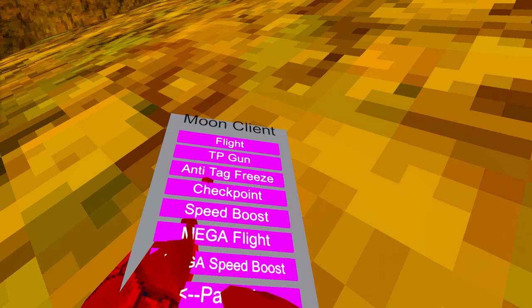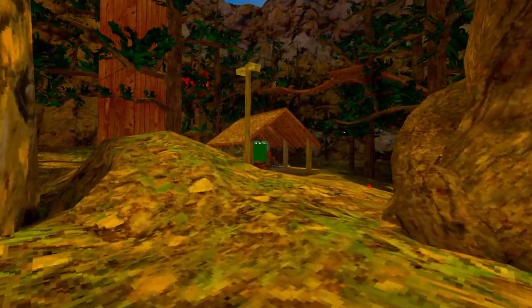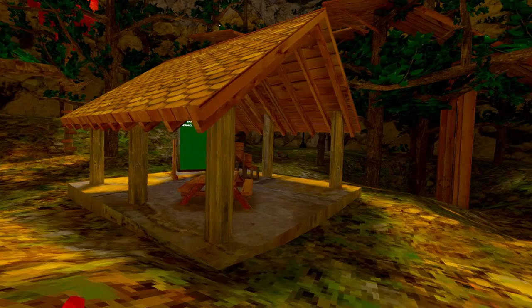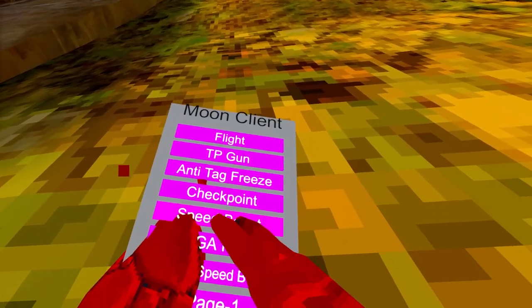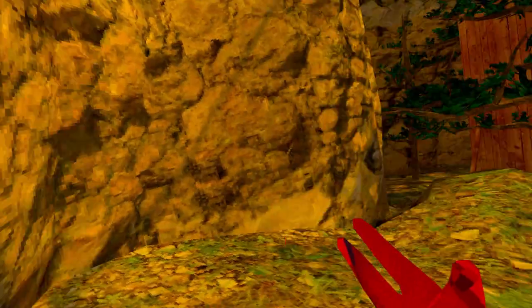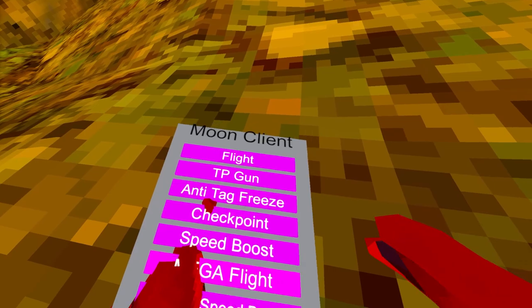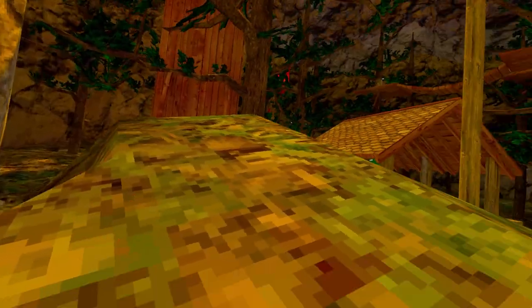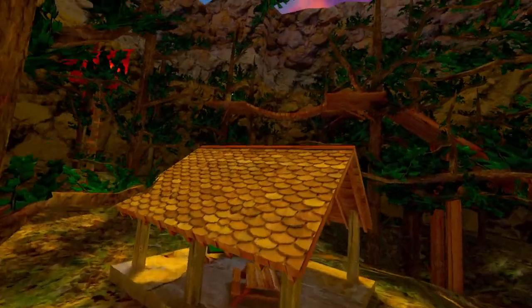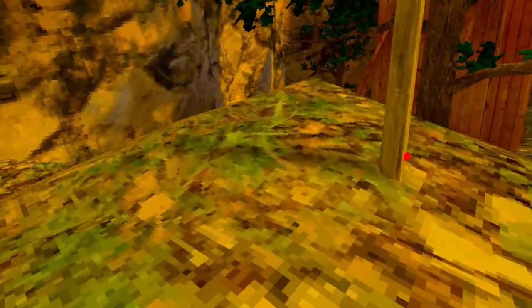Next we have 'Speed Boost' — it works, kind of, not the best speed boost, but does its job. With long arms I don't really notice it, but we'll assume it works. 'Mega Fly' is fly on the same button but really fast — I kind of like this fly more. Next, 'Mega Speed Boost' — this one you can actually notice.